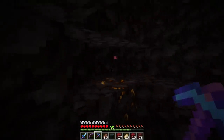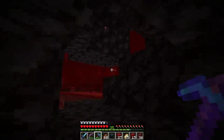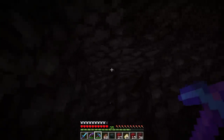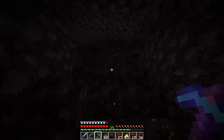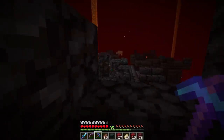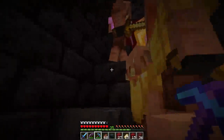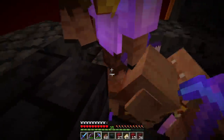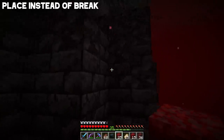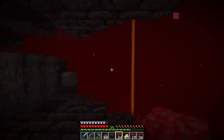Inside the lower bastion it's a gigantic maze. There's gilded blackstone, but we'll skip taking it for now to avoid angering piglins. When entering from the low area you have two options: follow the hallways, or just build a staircase straight up to the top where the chests usually are. We take the staircase. Near the top there are lots of piglins bunched together, but our gold armor lets us walk right past them. Be careful not to accidentally hit one while mining blocks.